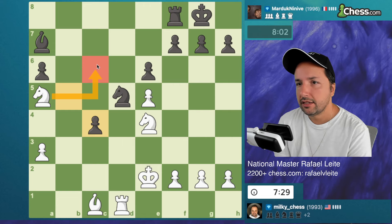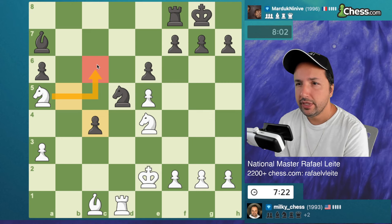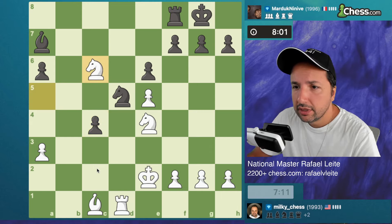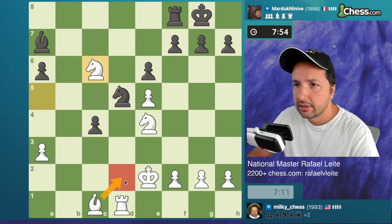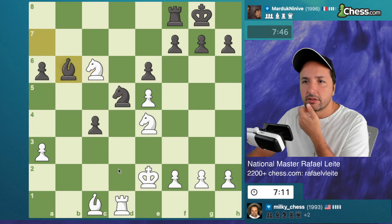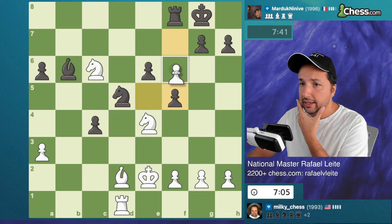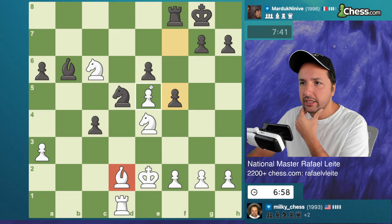I could go knight c6 here or just take the pawn. Knight c6 - if bishop b6, I think that's the only move if he wants to keep the pieces. I'll go like this - I'm not taking the pawn, not giving him so much activity. I can keep with bishop d2 now. I do have a lot of material so I don't have to do that. If he attacks me I can go back - at this point it's better to exchange here.